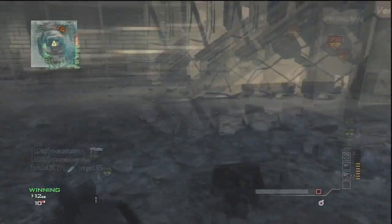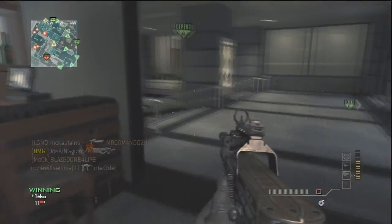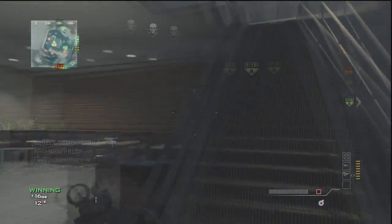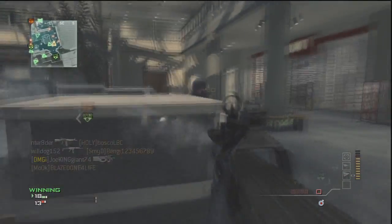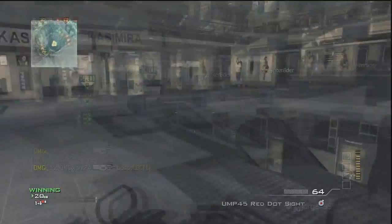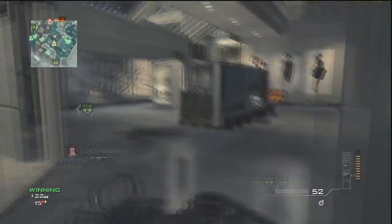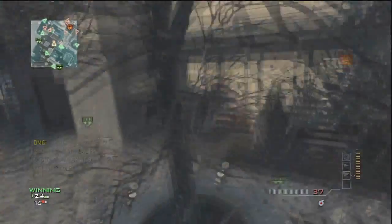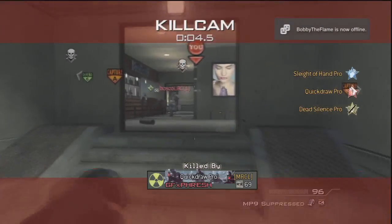In this game I went 56 and 19 and it was a pretty good game. I wasn't expecting this many kills because everybody's in tight spots and everybody's responding real quick, but I managed to get this many kills. The weapon I was using was the P90 with the attachments Range and Suppressor, and my perks are Sleight of Hand Pro, Assassin Pro, and Stalker Pro.